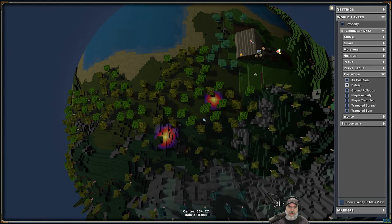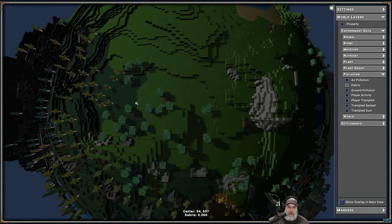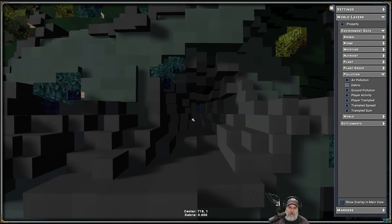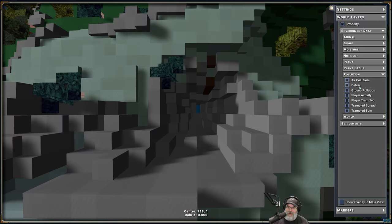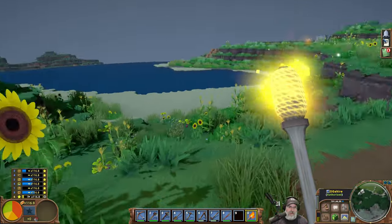I guess it doesn't consider loose stone all over the place as debris, because there are probably a hundred chunks of stone in there. What about trampled? No, it doesn't show that either. Okay, well anyway, that's what I had to do to get out of there but we finally made it out and back home.